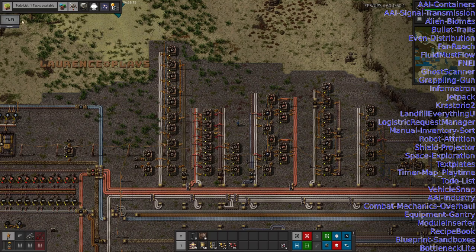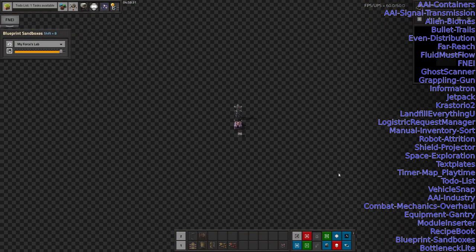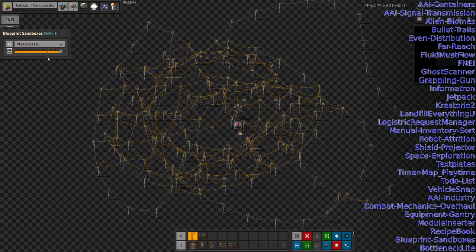Recipe Book is installed as an alternative to FNEI — one of the players prefers it, so we added it for his sake. Blueprints and Boxes is an alternative to Creative Mod: press Shift+B to get a blueprint sandbox area where you can sketch designs with unlimited items, test them, then turn them into a blueprint and place it in the real world. There's a personal lab only I can see, a force lab the whole team can share for collaborative designs, and a couple of planetary and orbital ones that would be a bit spoilery.